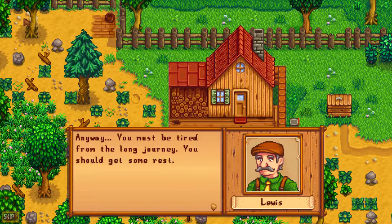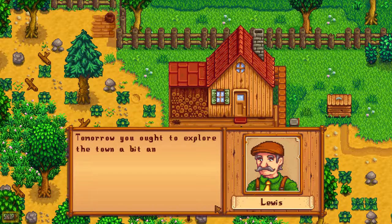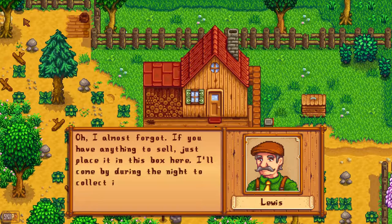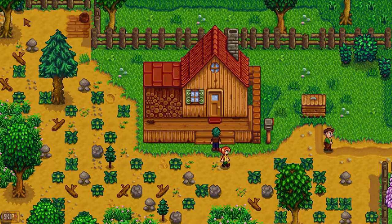Anyway, you must be tired from the long journey, you should get some rest. That is a good idea. 'Tomorrow you ought to explore the town a bit and introduce yourself — the townspeople would appreciate that.' We'll do that, Mayor Lewis. 'Oh, I almost forgot — if you have anything to sell, just place it in this box here. I'll come by during the night to collect it.' It's not weird at all — just come up to your house in the night and take stuff out of your box. Well, good luck. Thanks, Lewis. Off he goes. Thanks, Robin. See you later.